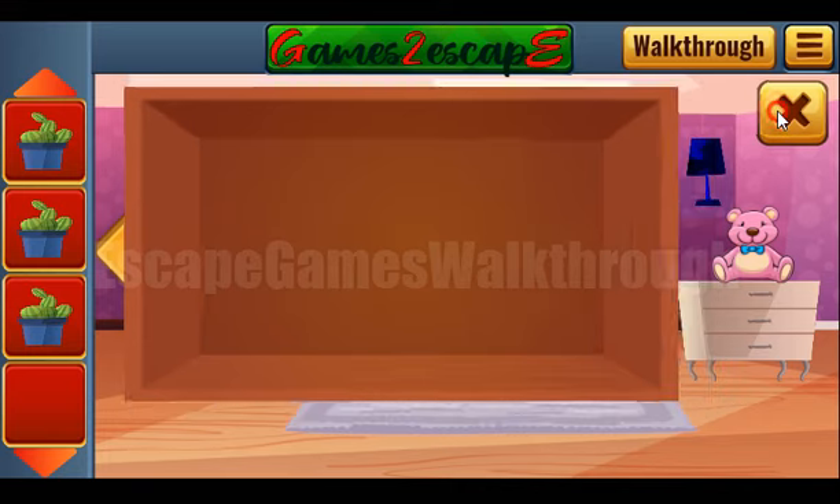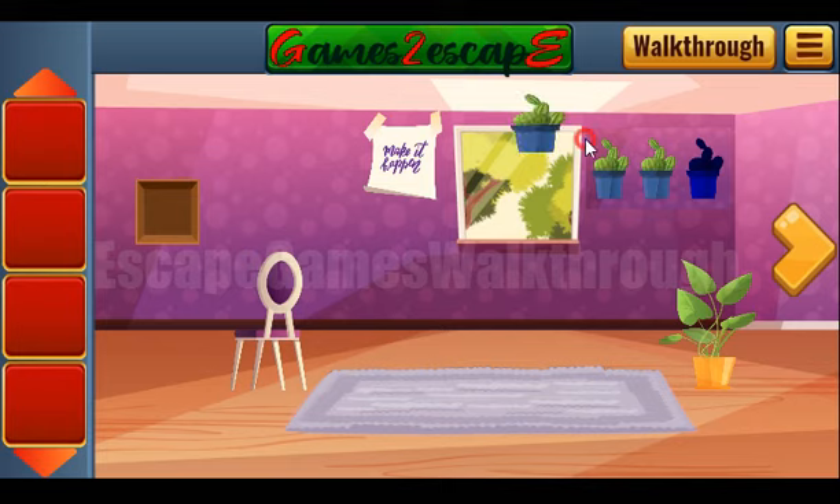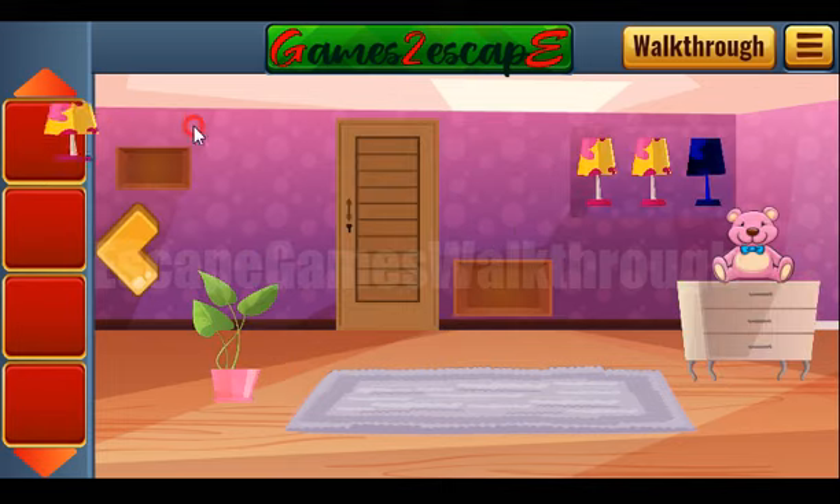We get 9, and we have 3 cacti. So let's put them here to get the lamp. Then the lamps we can exchange for the key and go to the next room.